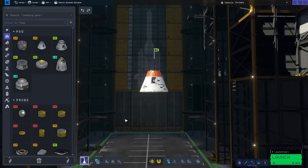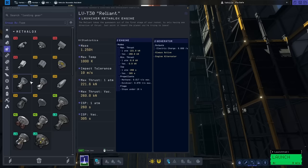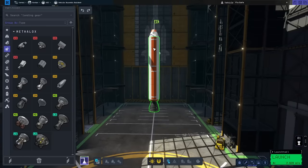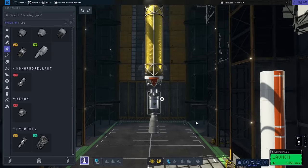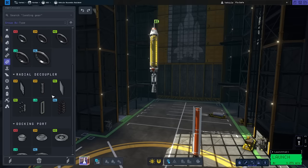First things first, gotta get a little capsule and strap a lot of stuff to it so it can go far. For this stage we're gonna need a thruster that can handle deep space pretty well — like this one because it's the biggest one there is. This will be pretty good for the first couple of stages, but let's use some of this hydrogen stuff for deep space.